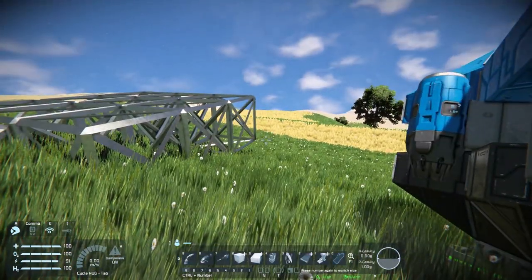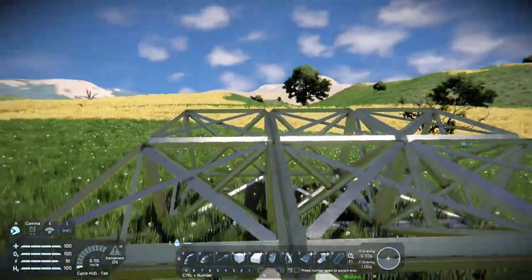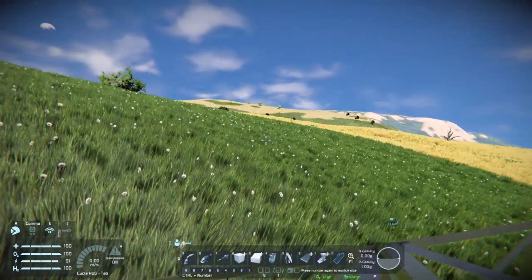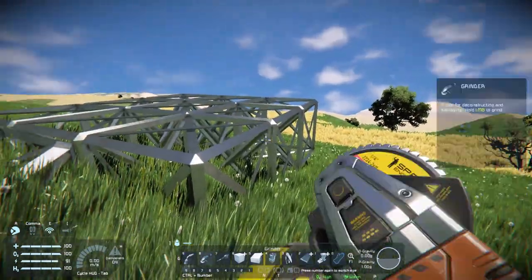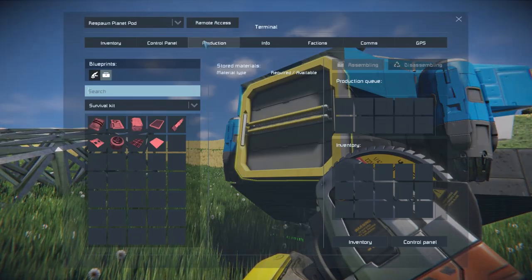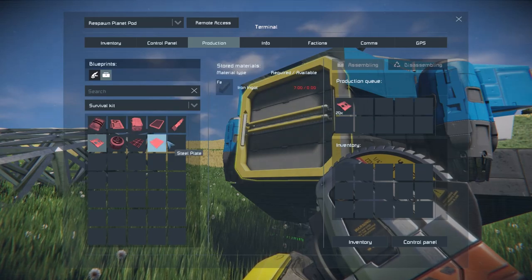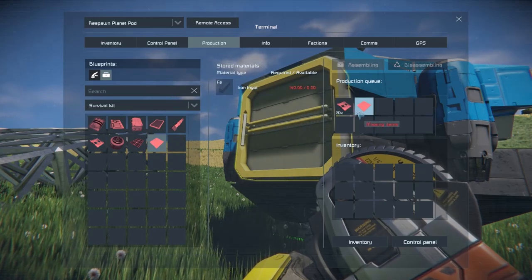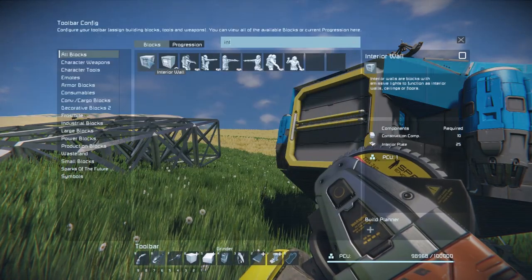The next step is to start fabricating some components. We want to get some power going first because this base has no power. The best way to do that is wind turbines for now, but we need to do a few things before then. I'm going to queue up about 20 interior plates, and we're also going to build an interior wall.